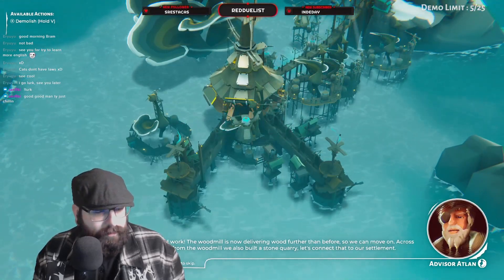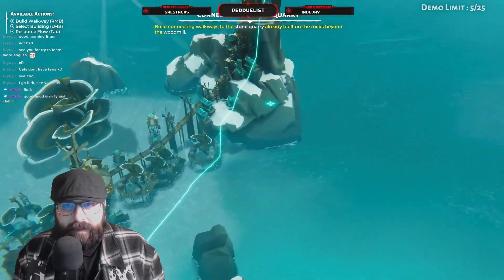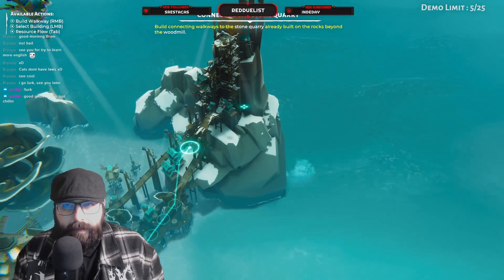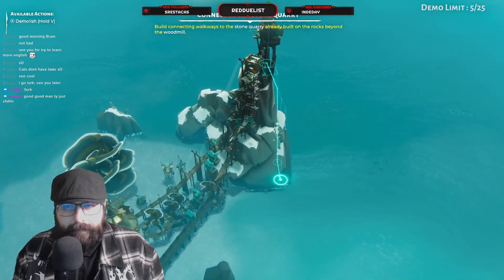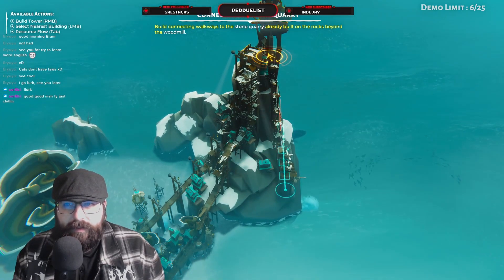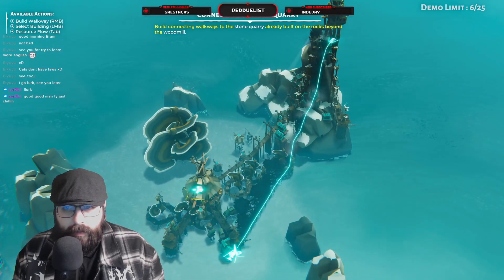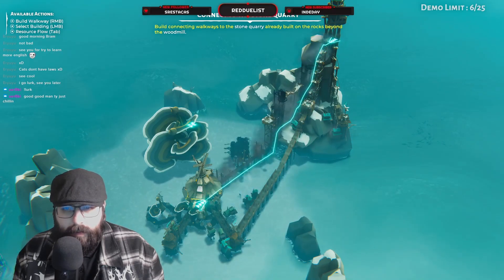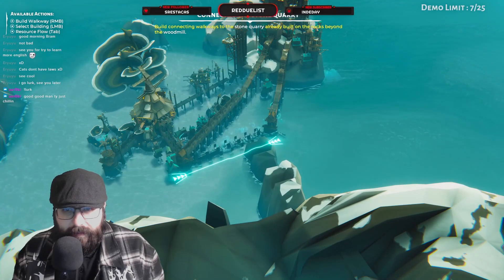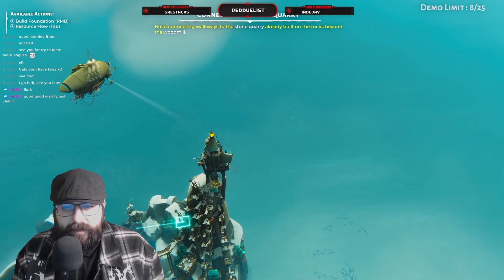The wood mill is now delivering wood further than before, so we can move on. Across from the wood mill we also built a stone quarry — let's connect back to our settlement. What do I need to do? Connect to the stone quarry — is this a stone quarry? Build connecting walkways to the stone quarry already built on the rocks beyond the wood mill. I have no clue what I'm doing here. Build connected — I think we just have to build more.